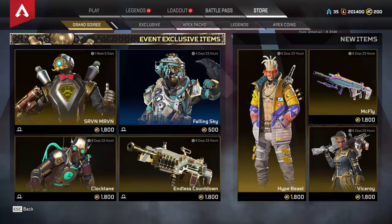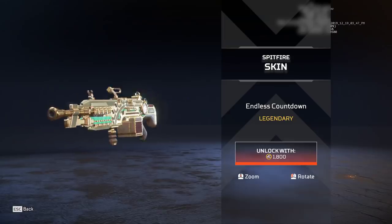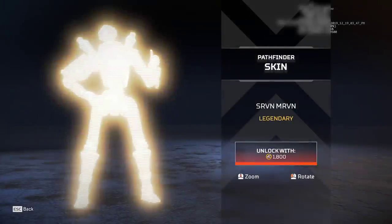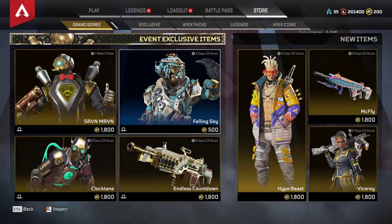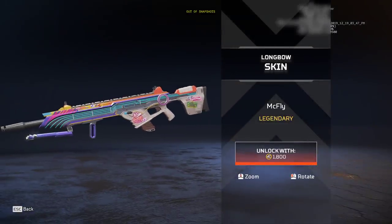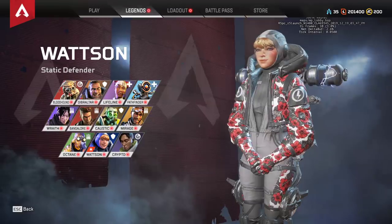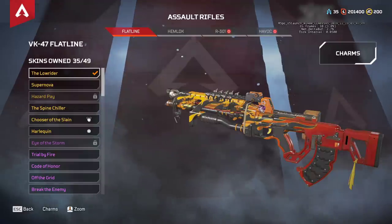So besides that, the store itself. Servin Marvin - that's a very good name. Falling Sky. We've got the Mook Fly - whoa, that's awesome, that definitely suits Crypto. And obviously there's a Bangalore skin, very great.